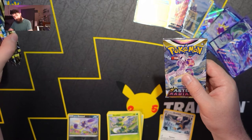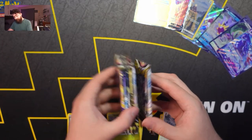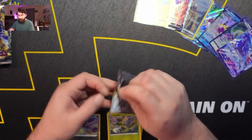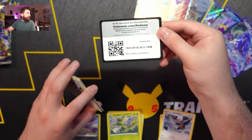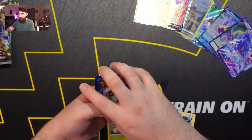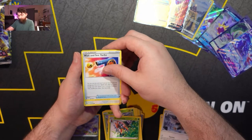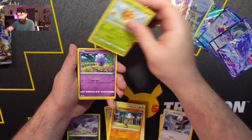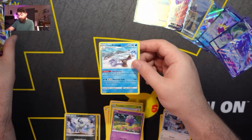I think we are a little over halfway — we're down to our last five or six packs. Let's see if we can top that Typhlosion. Energy, Switch Cart, Kricketune, Wait and See Turbo, Hoothoot, Kricketot, Dewott, Combee, Drifloon, Absol for reverse holo, and an Avalugg for our rare.